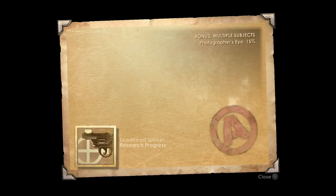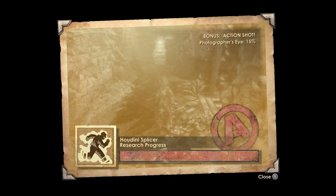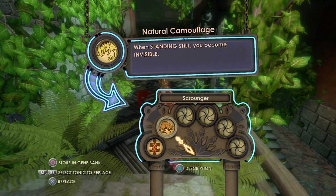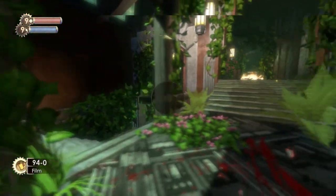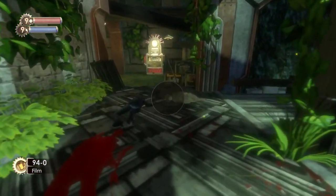It's obviously where all the oxygen is made for Rapture. There's another Houdini. Here we get a tonic called Natural Camouflage — I actually really like this tonic. If you stand still for a moment, you become invisible. When you see me sort of fading and shimmering, my gun will become blue — that's because I've become invisible. It's really helpful on harder difficulties when you're in a Horde mode type situation.